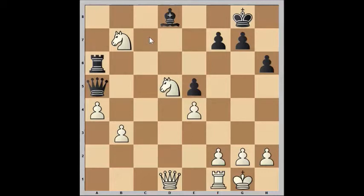However, not even one of those squares is safe for her. Notice how the two knights take away half of her flight squares by controlling the five squares along this zigzag. The queen is trapped and black resigned.